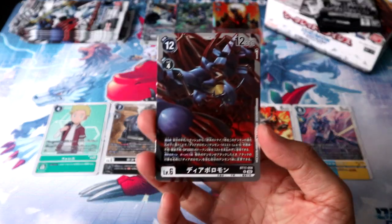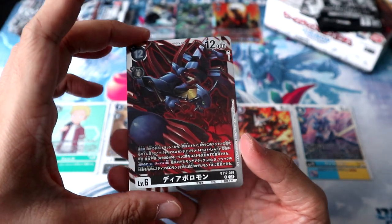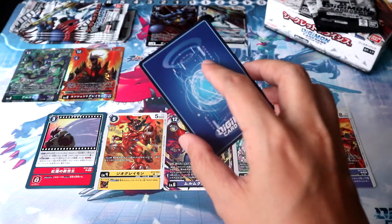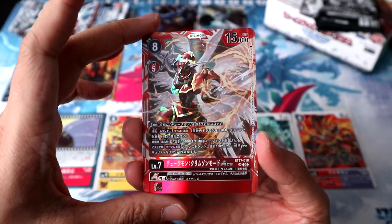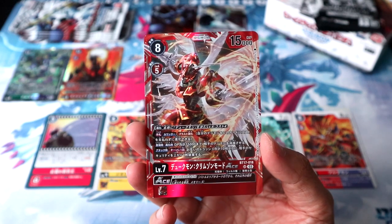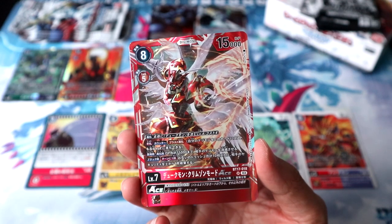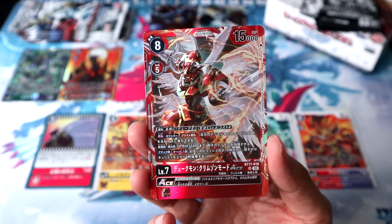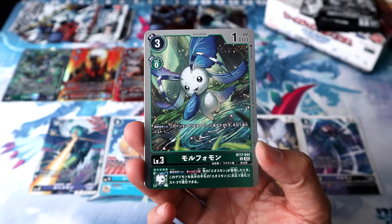Pack 18 — and there we go, the rare Diaboromon! He is just a rare, but I'm definitely gonna put him up there next to Omnimon. Pack 19 — and there we go, our 4th SR! Another level 7 Ace from a movie in this box — the new Gallantmon Crimson Mode Ace! I absolutely love this guy, because not only is he an upgrade over the original Crimson Mode, I also love his new artwork way more than the first. Pack 20 — and Morphomon! Very cute!